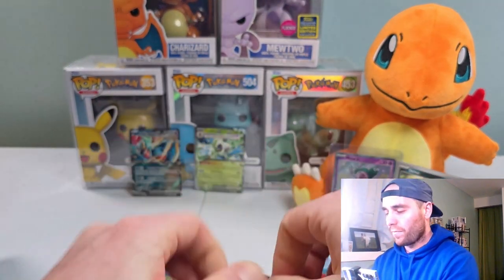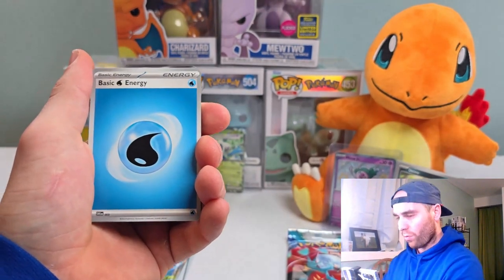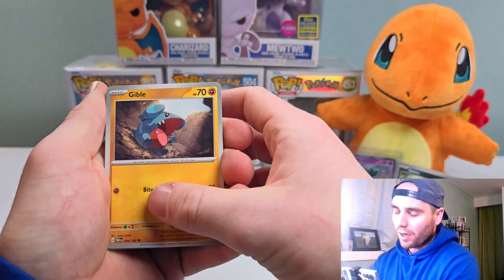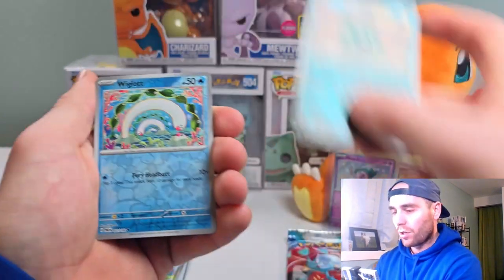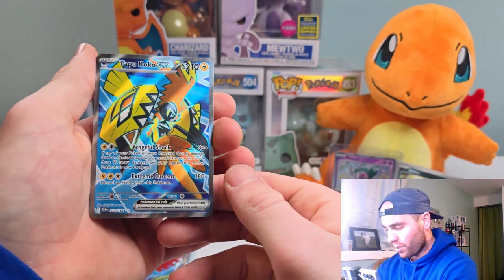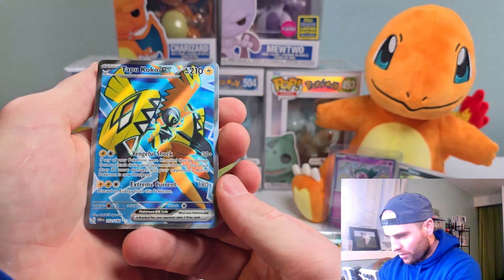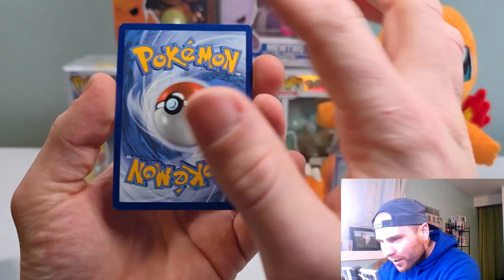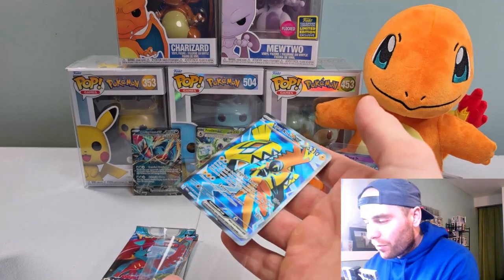Back to the regular booster bundle. We got Water type, looks like we might have something back there. Purloin, Mianfoo Winnie the Pooh, Pharisee, Gible, Steeny, Glyscool, Absol, Trubbish, and Wigglet. We've got an Ultra Rare - Tapu Koko Ultra Rare. Not too bad. A lot of people like Tapu Koko. Pretty centered, not too bad. We got a little bit of whiting in the corners, but that's probably going to be our pull from the booster bundle.